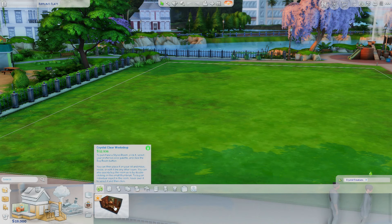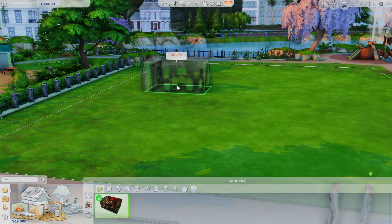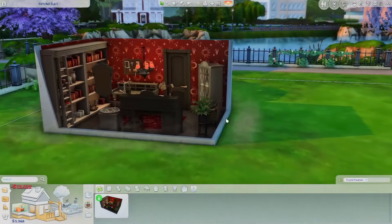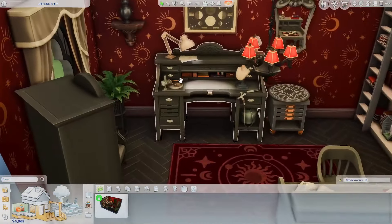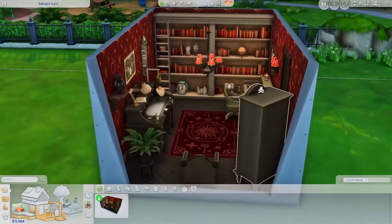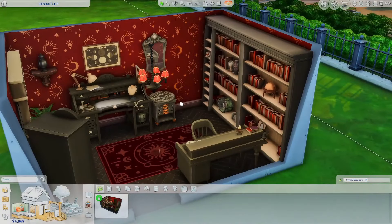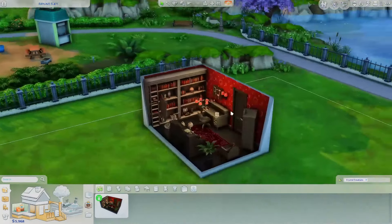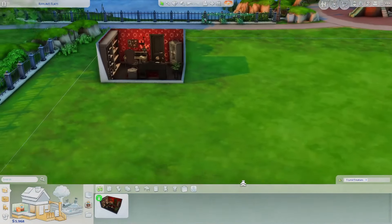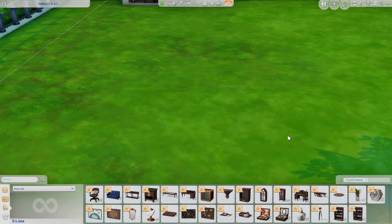So going into Build Buy, we have one pre-made room which comes in three different colors as usual. I'm going to show you guys this first just to give you an idea of how all the things can come together in a room. We kind of saw this setup in the first trailer. Everything comes together beautifully, and this would definitely be perfect to go with Realm of Magic. This definitely gives me Realm of Magic vibes — so if you're a Realm of Magic player, I think you'll be happy with more furniture to decorate your Sims' homes.